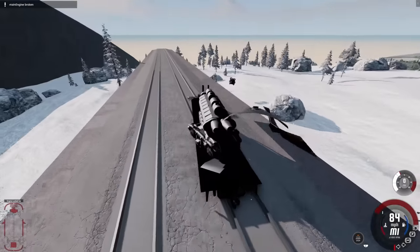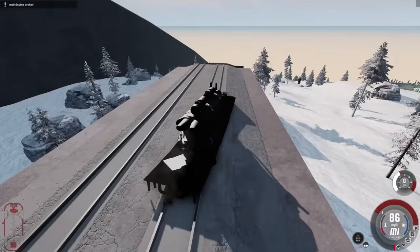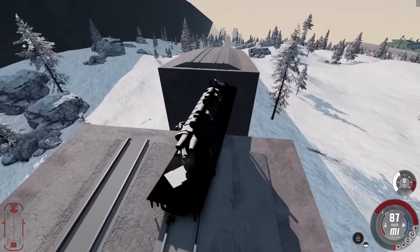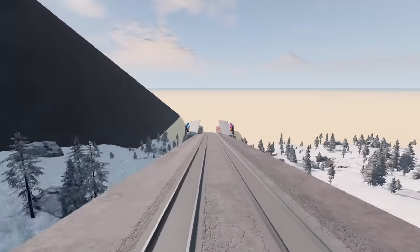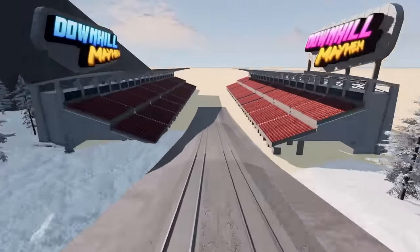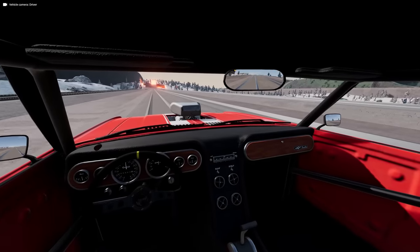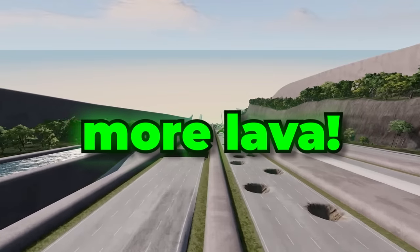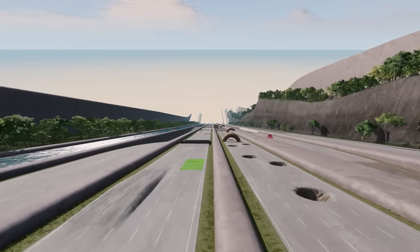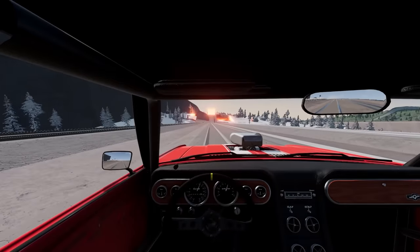I'm actually on the track right now - it's just that the train is absolutely ruined. I'm going to see that as a win. What's actually at the end of the track? It just kind of goes like this. Now I'm back in the car. Let's take it nice and slow when we get to the ramp and actually fall into the lava. There's actually more lava on the map as well, not just this part right here - stay tuned for some pretty crazy stuff a little bit later on.